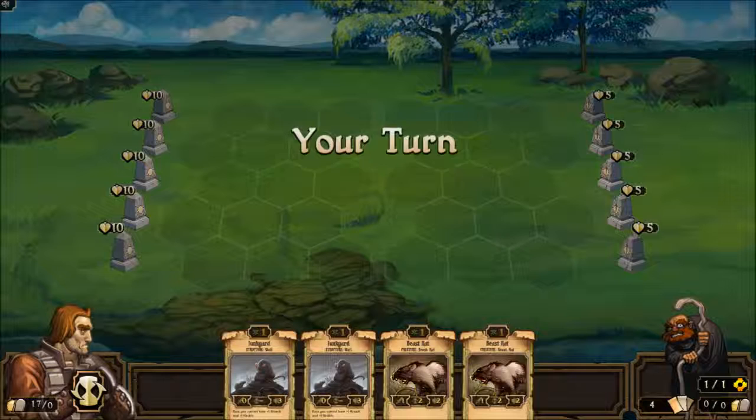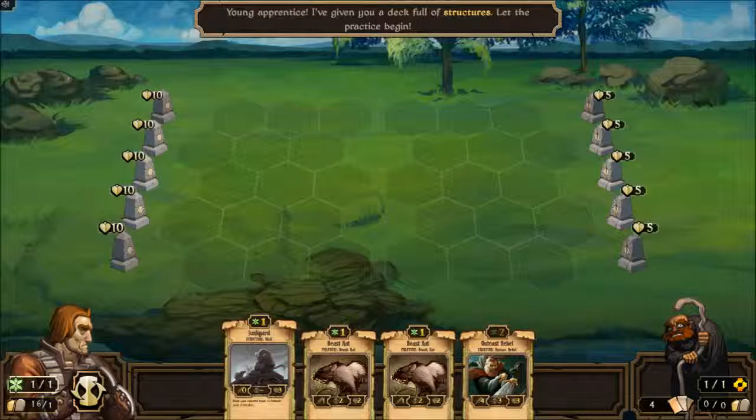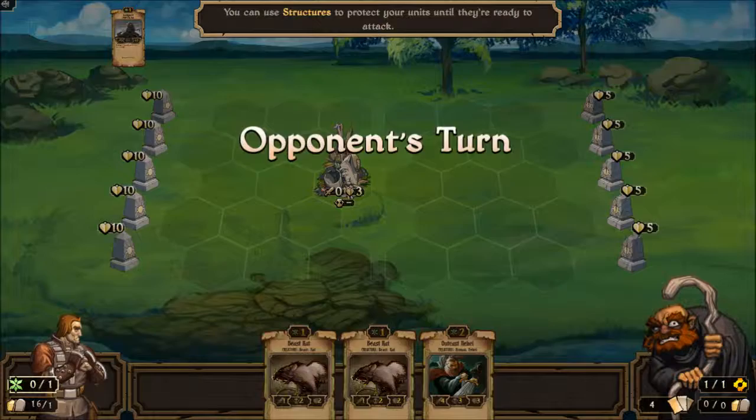Let's do one more tutorial for now and then we'll actually play a game. We'll come back to the tutorials in future videos. Let's sacrifice a Junkyard and play a Junkyard. Now this is not an animal — it doesn't attack. It's a structure. But it gives my rats plus one attack and plus one health.